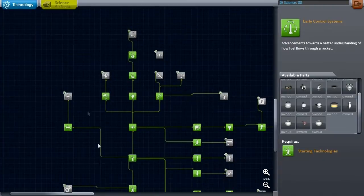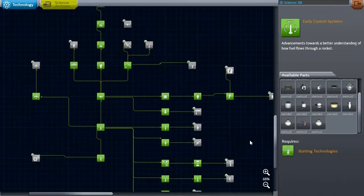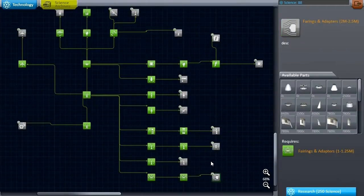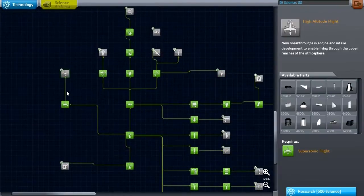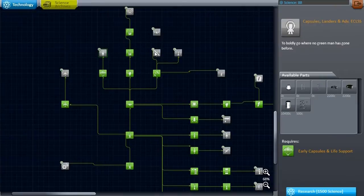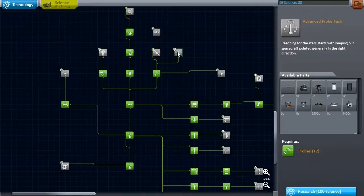One thing I'm wondering about with this tech tree is: will I ever get the claw? We're in 0.23.5 but this tech tree wasn't made for 0.23.5, so it's possible I'll never get that advanced grabbing unit. If so I might have to add it in somewhere. But let's go to all the other things I have to think about first.